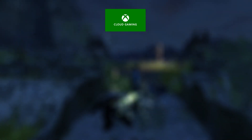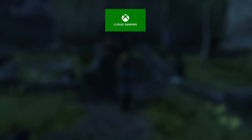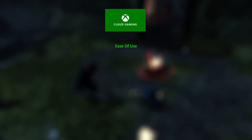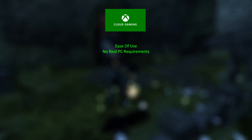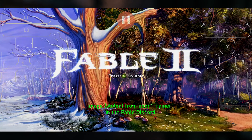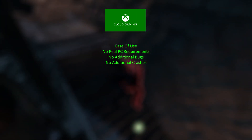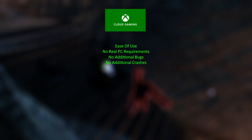Now let's take a look at xCloud, or Xbox Cloud Gaming as it's officially called. The pros: very easy to use, no setup required — you can literally play it from your browser. This is unlike Xenia, which requires you to dump the game, configure the emulator, and set up the patches. You don't need a good PC and you can even play it on mobile, though honestly that kind of sounds like torture. No additional big bugs, just a couple of extremely minor ones which are just a problem with the console's emulation. No additional crashes — the fact there's no additional crashes or bugs is definitely xCloud's biggest strength.